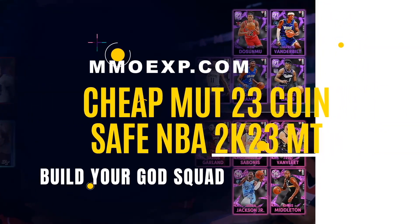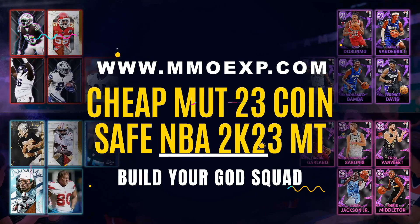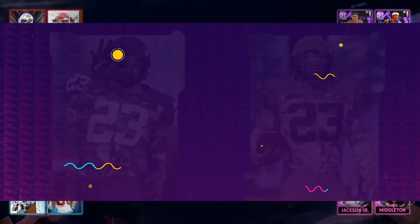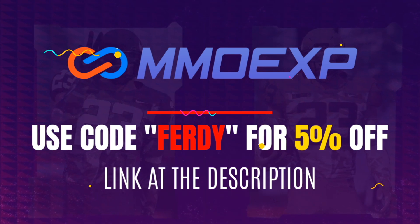Are you sick and tired of gambling your hard-earned money on Madden Ultimate Team packs? Look no further than my sponsor MMOEXP for the cheapest and most reliable Madden Ultimate Team coins on the market. Use code FERDI for 5% off. A link for their website is at the top of the description.